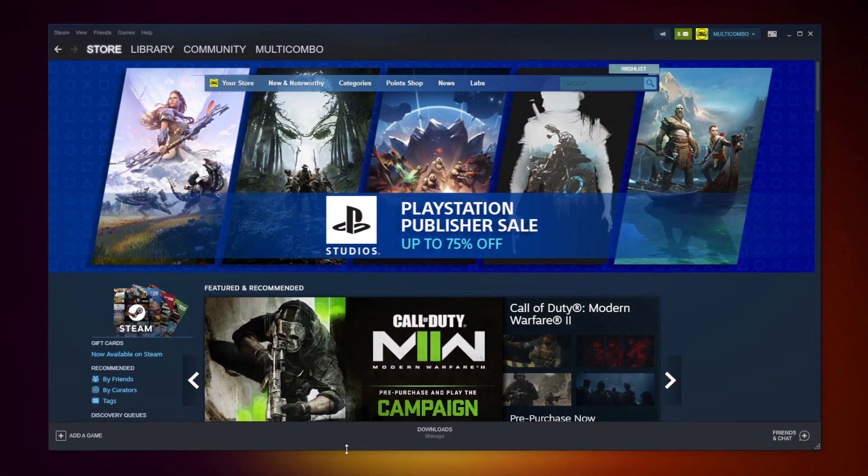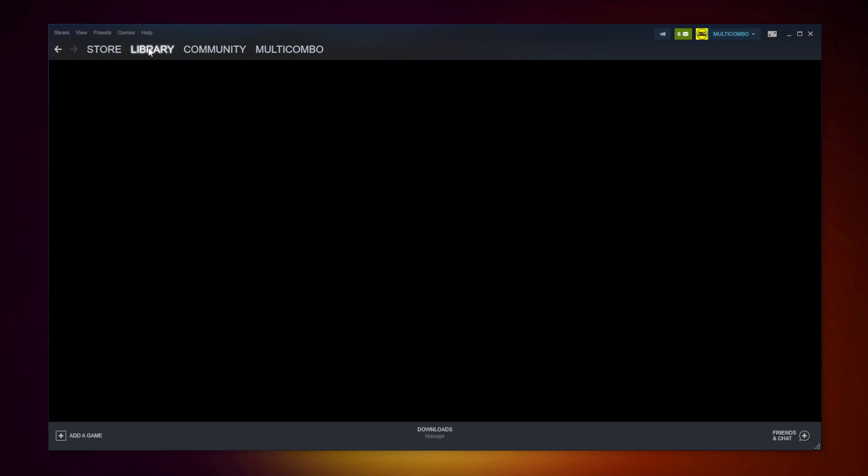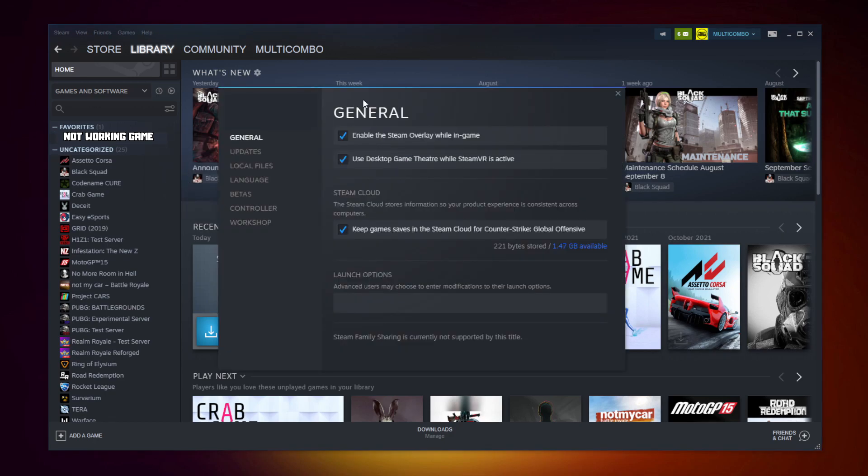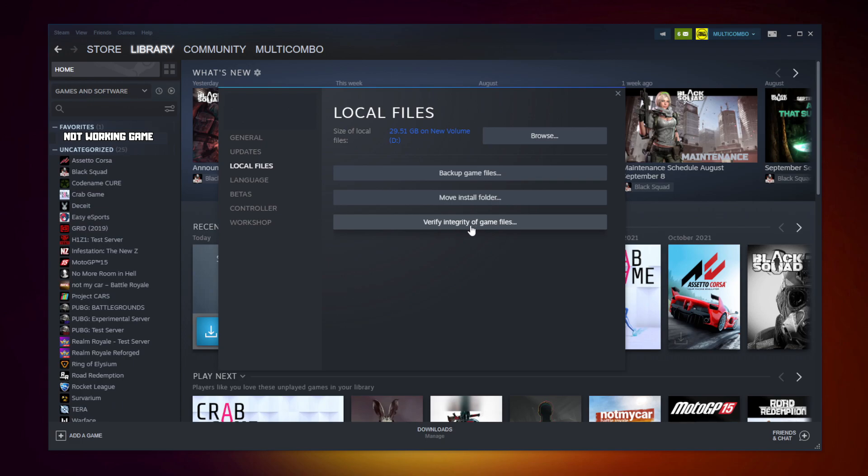Open Steam. Go to the library. Right click your not working game. Click properties. Click local files.